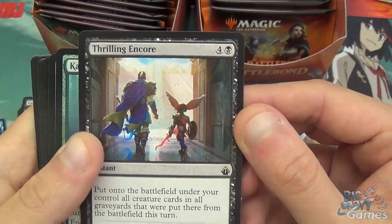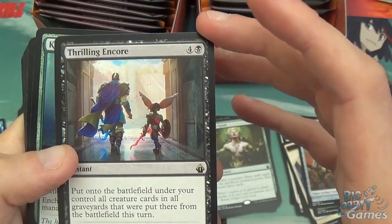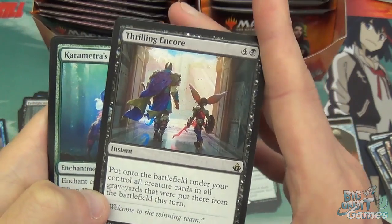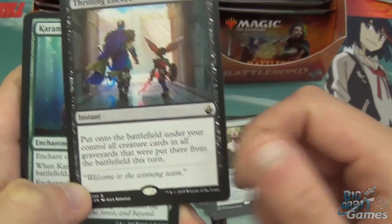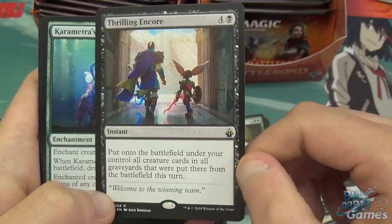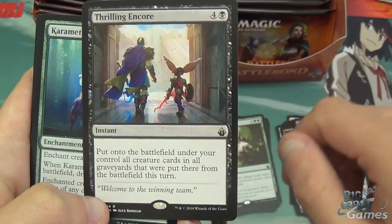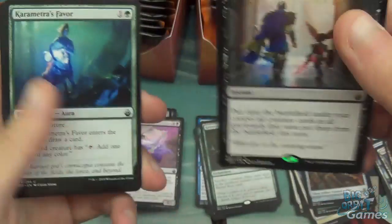Then we've got Thrilling Encore, which is a rare. Five mana instant — put onto the battlefield under your control all creature cards in all graveyards that were put there from the battlefield this turn. That's pretty nasty. There's that wonderful card called Last One Standing — if you do any board wipe and you've got the spare mana to cast this, like Bontu's Last Reckoning for three mana and then bring them all back — that'd be pretty funny.